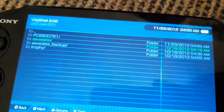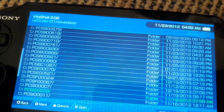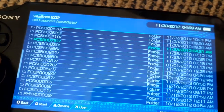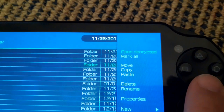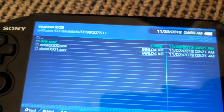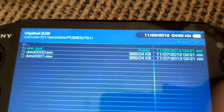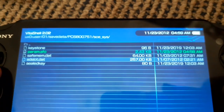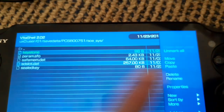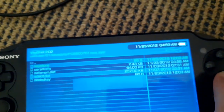Now you want to open up the save data folder for the game that you want to restore the save data backup file for. You want to open decrypted, then head into scsys, and find sdcr.dat — select that. You want to select sdcr.dat while also selecting decrypted and keystone, and just hit delete.